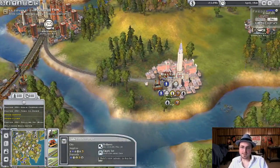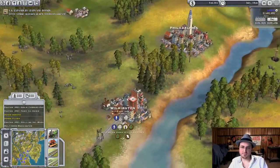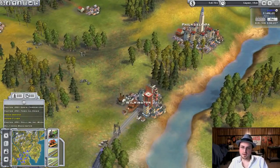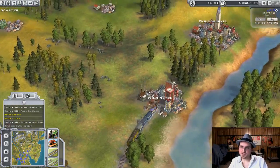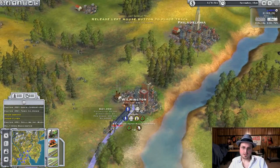I can also buy businesses in these places, which I may start to do soon enough. Maybe it's too easy not having competition, but it'll show off the gameplay. Wilmington gets a fairly regular train. We could connect to Philadelphia — I'm going to build a double track for this though so it doesn't have to compete.